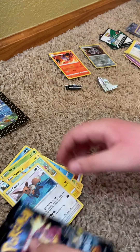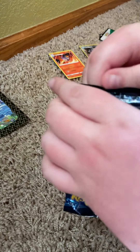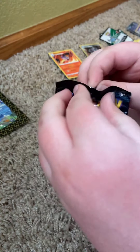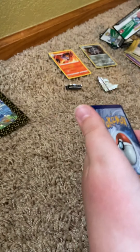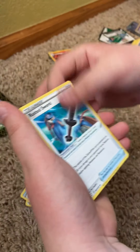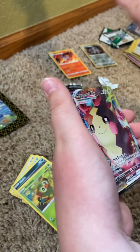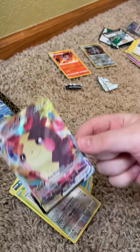Oh my god, last pack! I would have opened this yesterday if it wasn't for my patience — not really. We got a hit in every pack except for the Darkness Ablaze one, because it's not Shining Fates. The energy — I'm gonna say fire, metal, fire. Rusted Sword, Dartrix, Eevee, Morpeko, Nickit, Rookidee, Eevee reverse, Morpeko V-Max full art — yes! That is the best opening under five packs I've ever had.